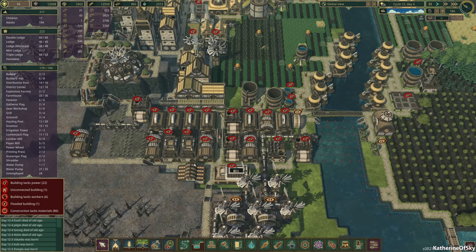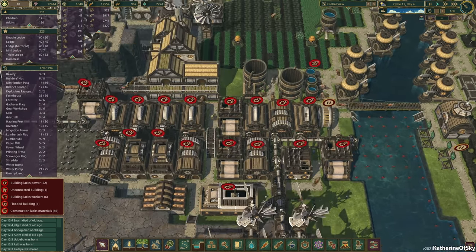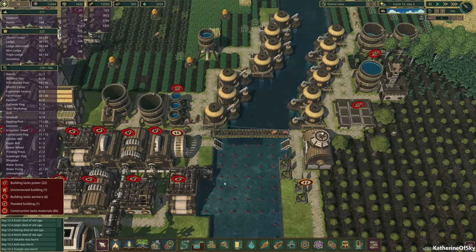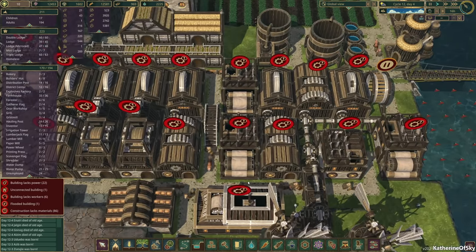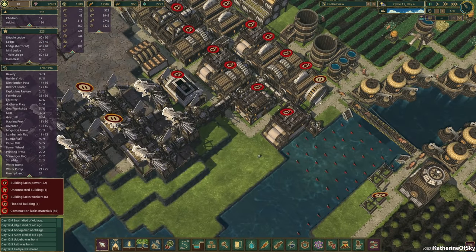Greetings and welcome back to Timberborn. I'm Catherine of Skye and we have no power. Oh my gosh, I am really looking forward to getting rid of all of these things, but we can't make explosives if we don't have power. Sadness.